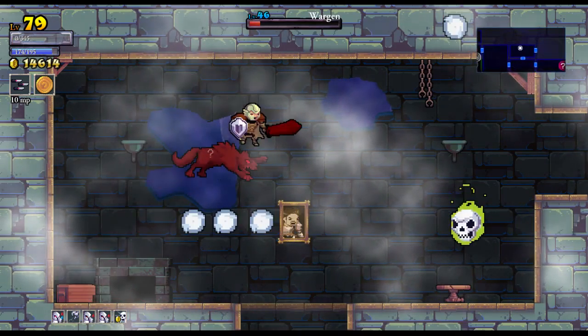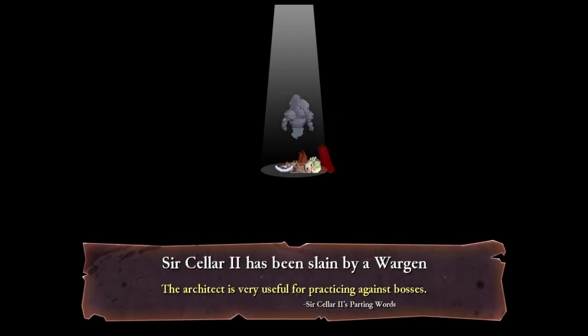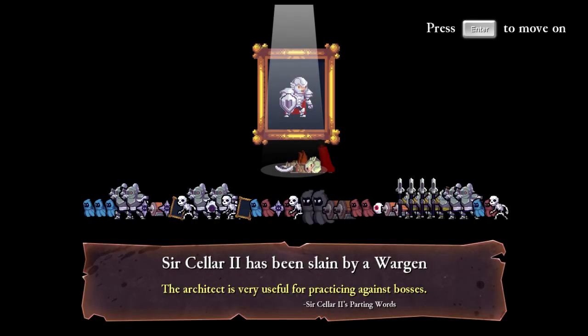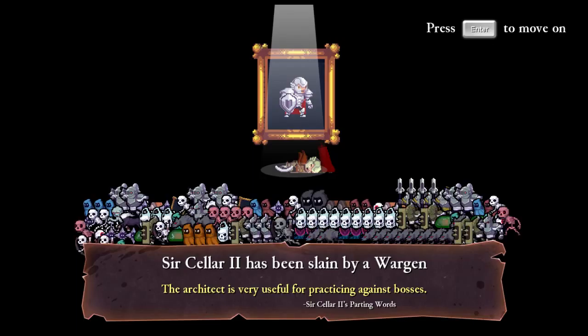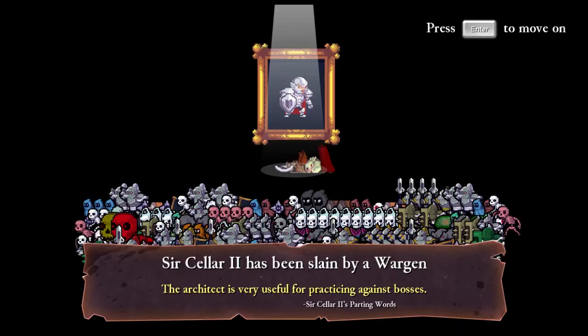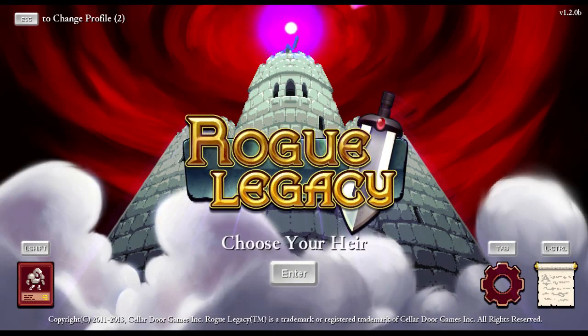Saracelda the Second has been slain by a warrior. Look at all those enemies we killed though — so many enemies, and it's still going behind the text. I guess we'll have to continue in the next era though.